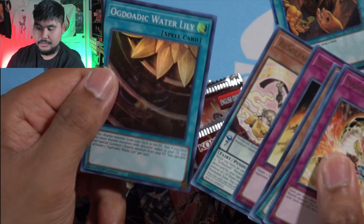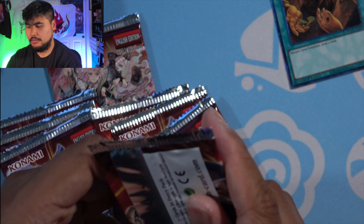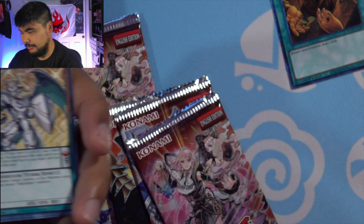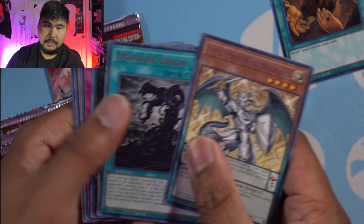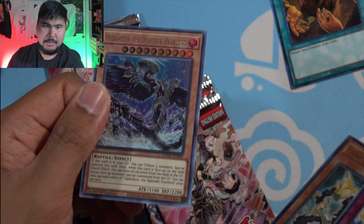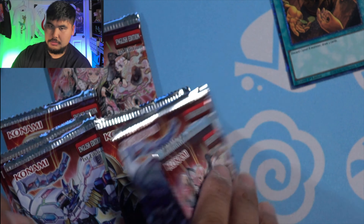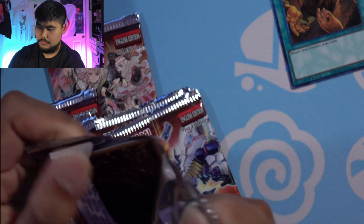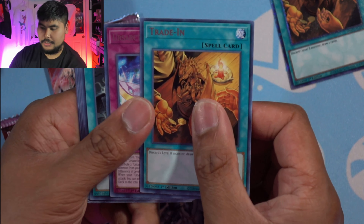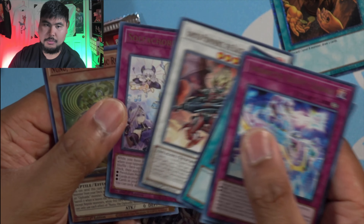Another Water Lily, Dreamy Out — cool. Congrats to myself. I'm not sure if I can get another starlight rare — which I know is probably impossible. If I got another one, I'd be one happy camp — that's what Ronnie Coleman would say. Here we go — here's the boss monster for the Ogdoadic Overlord. I was actually thinking about opening this box off camera just because I didn't feel like recording, but I'm glad I didn't because it's good to have staples.